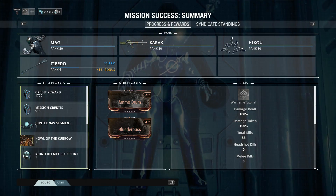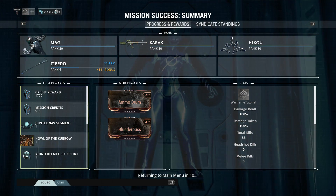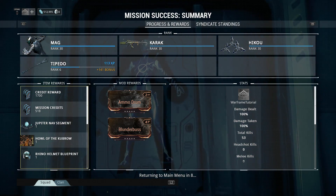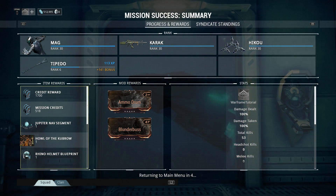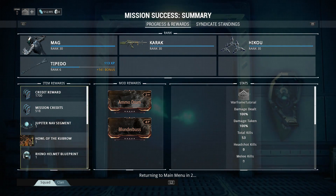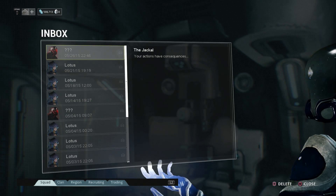At the end of the mission, you actually get a Rhino part and the Howl of the Kubrow quest, which we'll be looking at next episode. Sometimes when you kill a boss too many times, you're going to get a message from question mark, question mark, question mark — the boss name. This is basically a stalker mark. He's going to come after you and kill you randomly in a mission, but if you kill him, you'll get something from it.